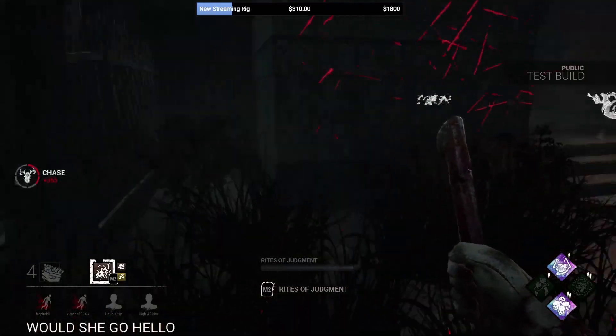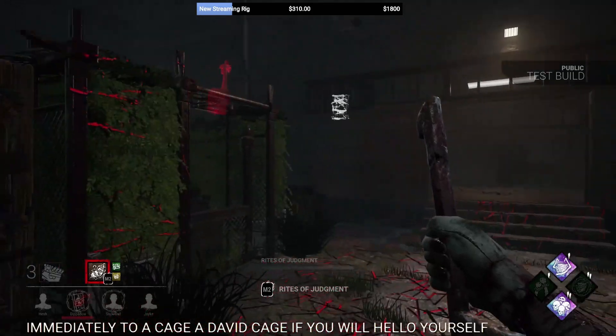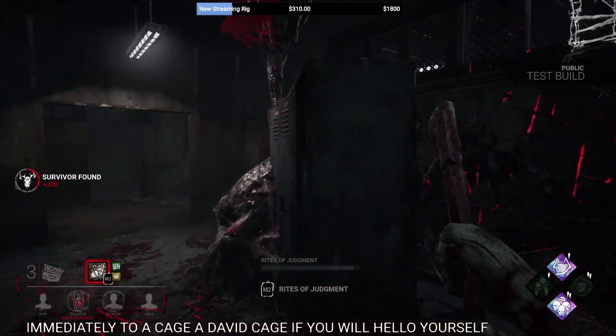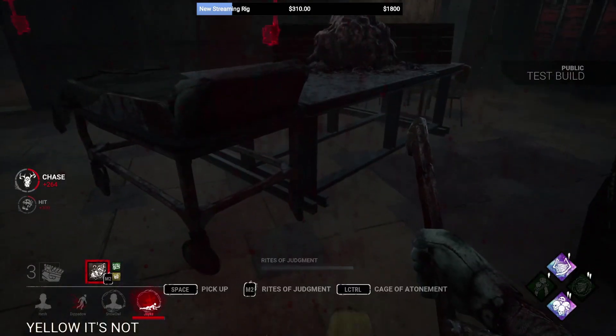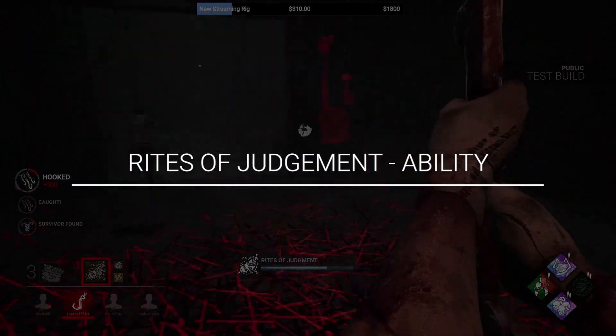His abilities initially sound complicated, but they change up the meta of the game and the way that the game is played very significantly in my opinion. He has a normal attack with his great knife — nothing crazy there. But he also has an M2 ability called Rites of Judgment.